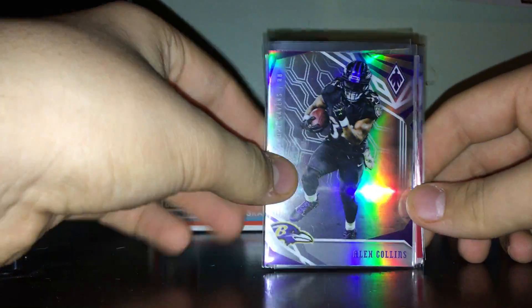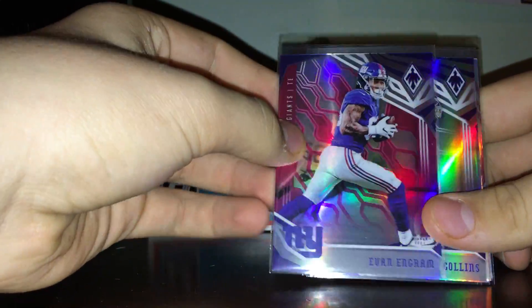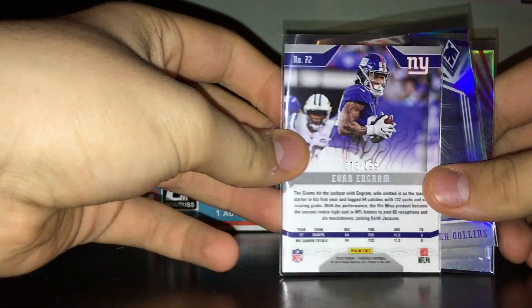I got one pack of Phoenix. It's got Alex Collins, Drew Grease, an agility insert of Hula Jones, Dante Pettis rookie, and an Evan Ingram pink numbered out of 199.